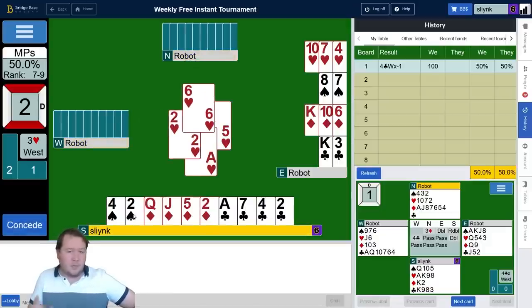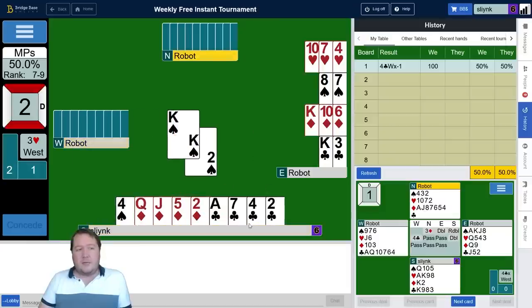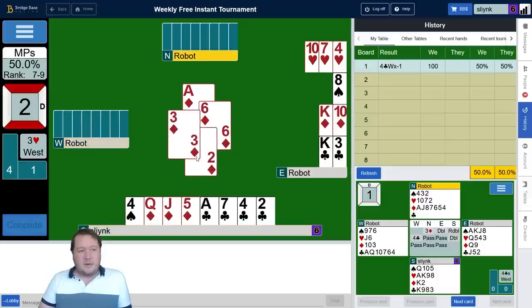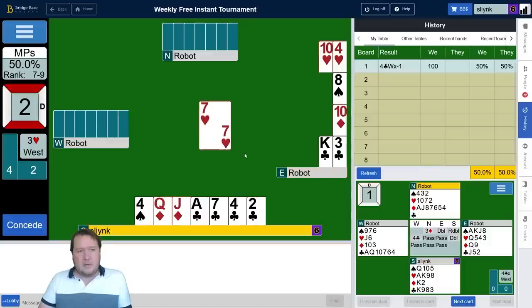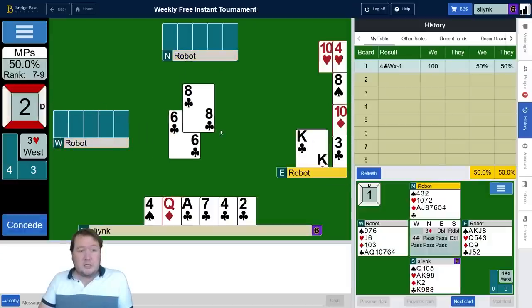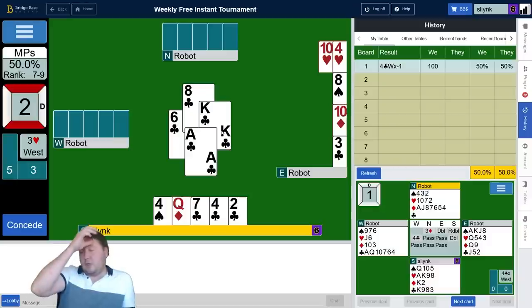If you're playing with a person, you can give suit preference when you're trying to let them ruff — if you return the lower card, it says 'I want you to return the lowest ranked suit,' so clubs in this case. You exclude the trump suit, you exclude the suit they're out of. The four of spades would say 'play a diamond.' It's possible my partner doesn't have the ace of diamonds and I want them to find the club — they catch the ace and hopefully play a club. With partner dropping the queen, there's no trump promotion available.